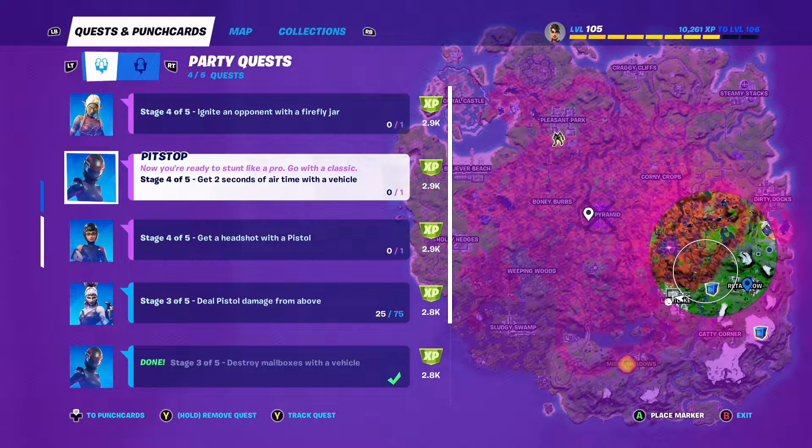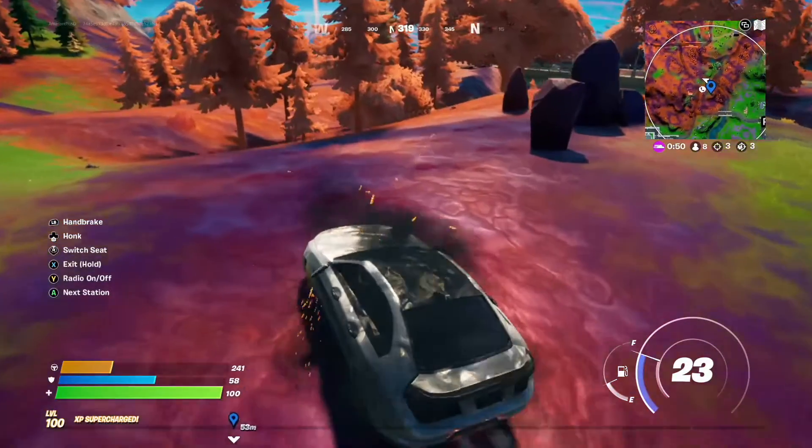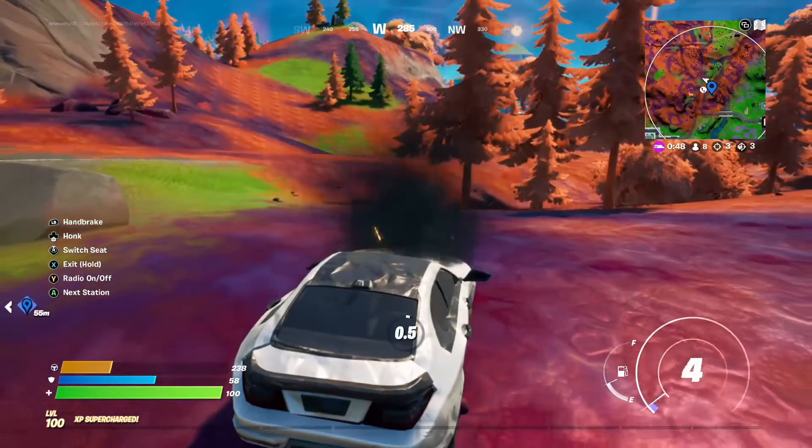In this video we're going to look at the Pit Stop quest, stage four of five: get two seconds of air time with a vehicle. I've got my vehicle — it's the same vehicle I've used for the previous two quests.